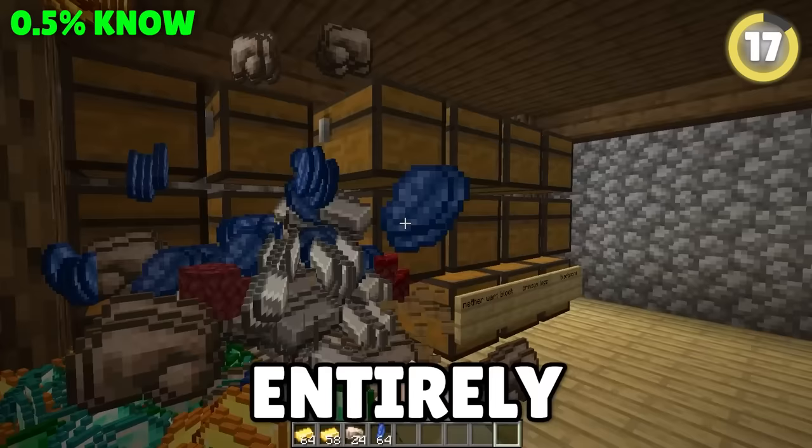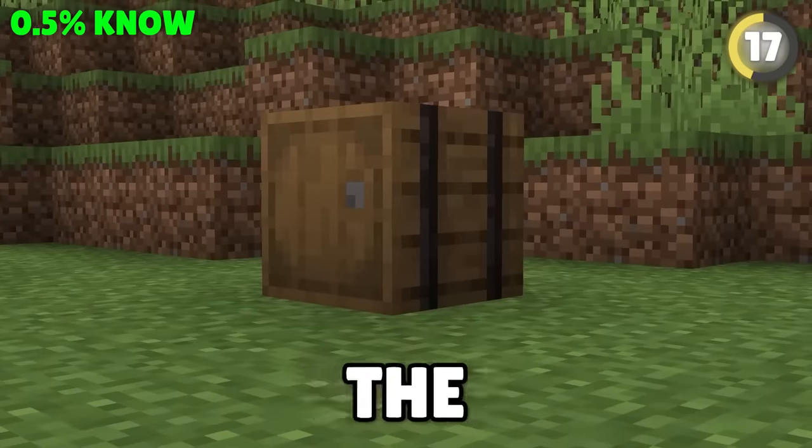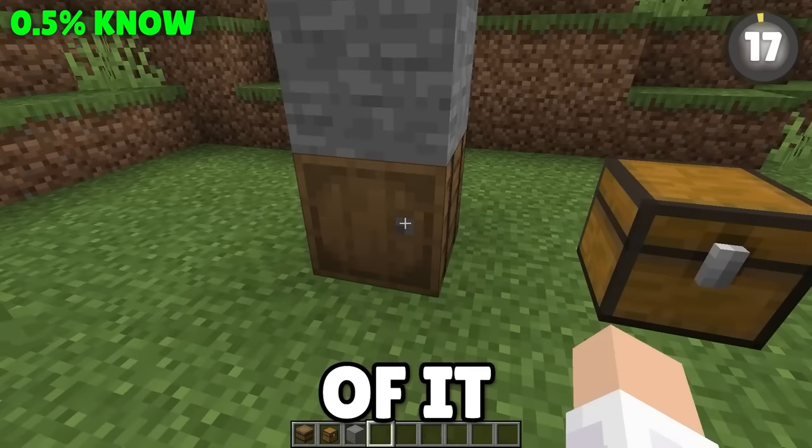In fact, stop using chests entirely. They're old and dumb and stupid — well, alright, they look okay. But barrels carry the same amount, cost less to make, and can actually be opened even when another block is on top of it.